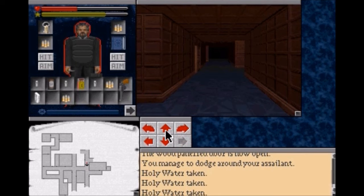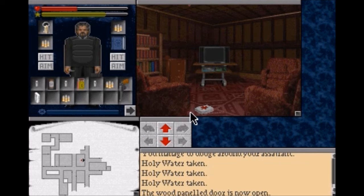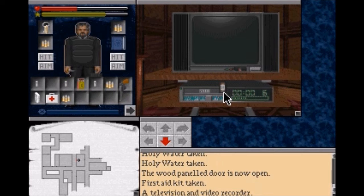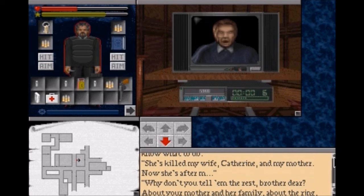Now we can explore this place properly. That is something we want. And what do we have here - a television and video recorder. We happen to have a VHS. Now we're watching what's happening in the videotape - some poor guy was talking until he got an axe to the back.